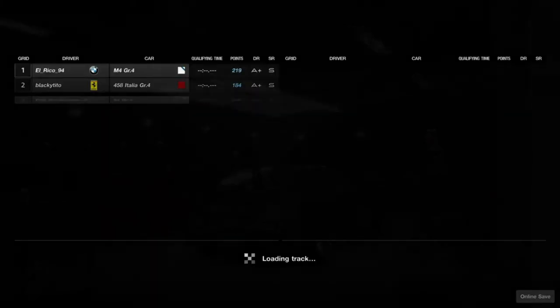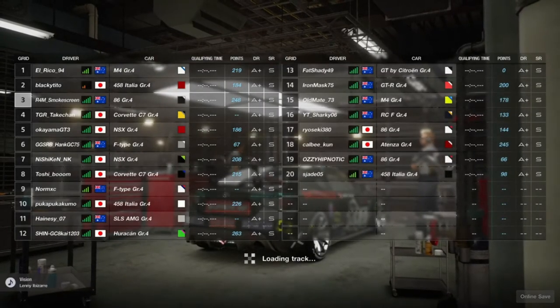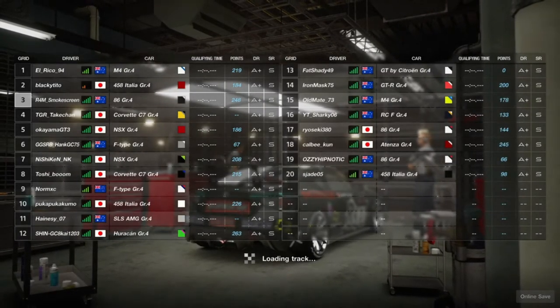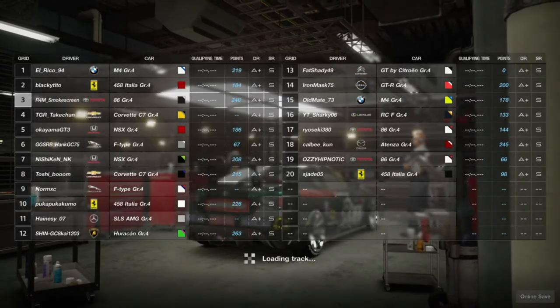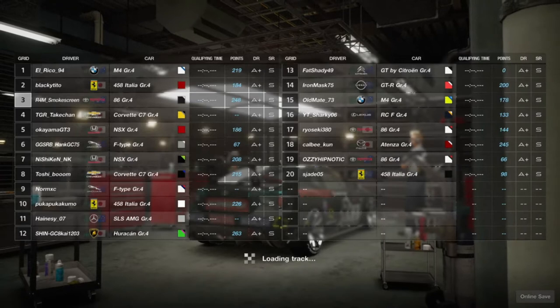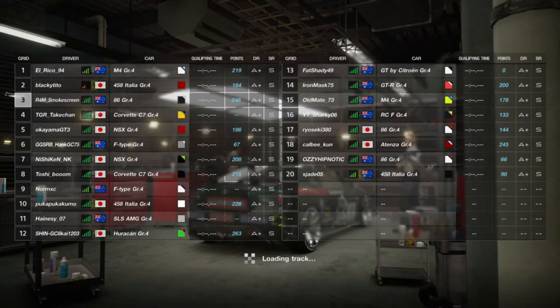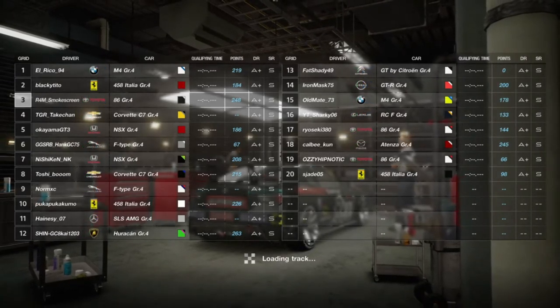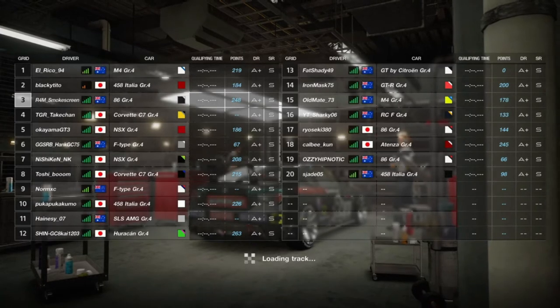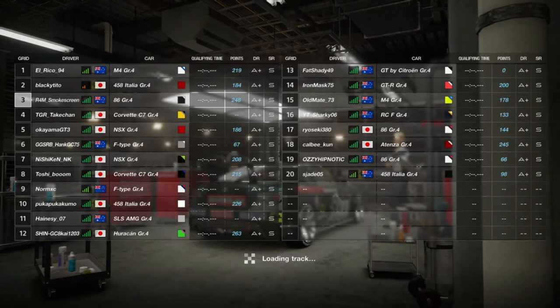G'day everyone, I'm Smokescreen and welcome back to another video. Here we go with round two of the FIA Manufacturer Series for 2021. If we have a look at some of the names in the lobby, give yourself a shout out in the comments if you see your name — some familiar ones there in Norm, El Rico, Old Mate, Iron Mask, Aussie Hypnotic, Sharky, and Fat Shady.